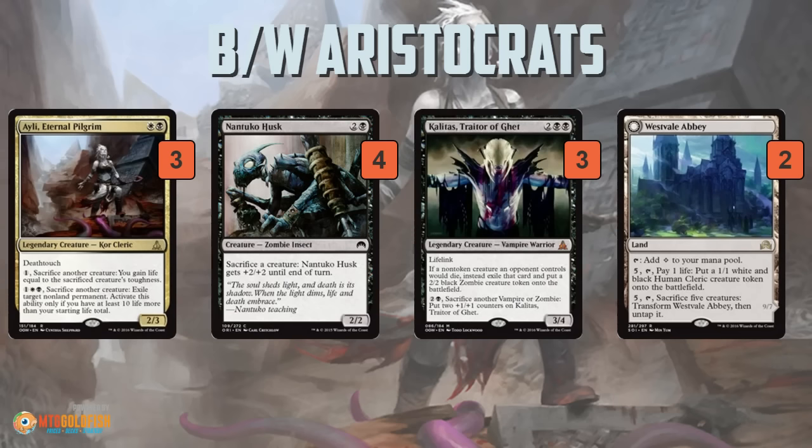Nantuko Husk — you know what it does — a free sac outlet that gets pumped up and can get in some damage. Kalitas is on the sac outlet slide, even though it's really slow as a sac outlet, costing 3 mana to sacrifice only a vampire or zombie. But it gains some life, works with Ayli, and keeps you alive. And then Westvale Abbey is another really slow sac outlet, but if you get enough creatures going and can sac them, it's really powerful because you not only get all the Zulaport Cutthroat and Pious Evangelist triggers from the sacrificing, but you get the Ormendahl, which attacks for 9 in the air with haste right away.